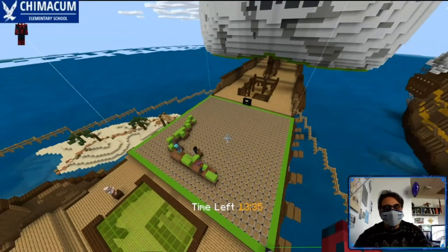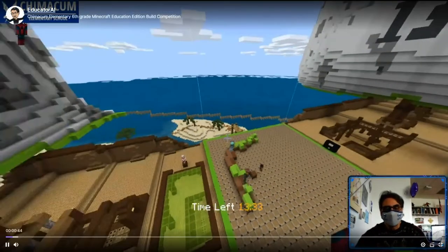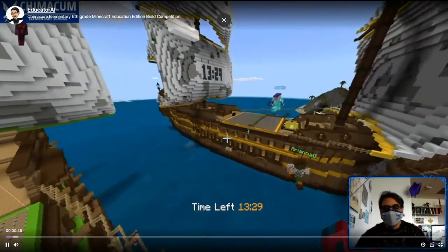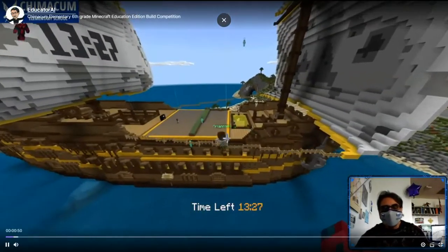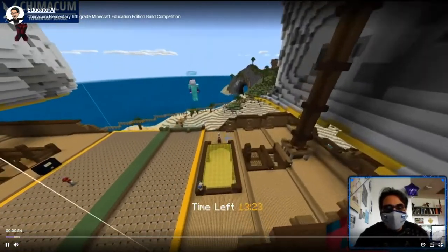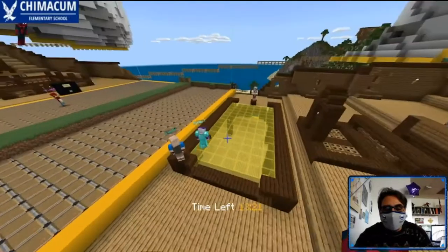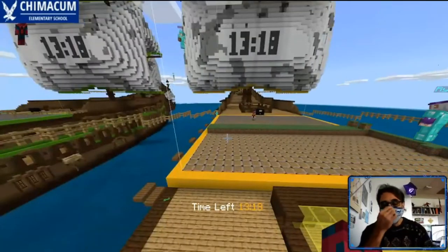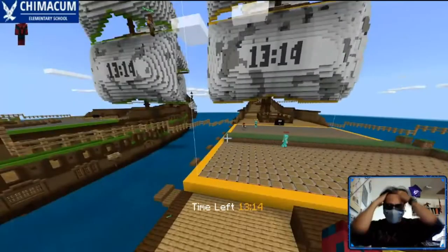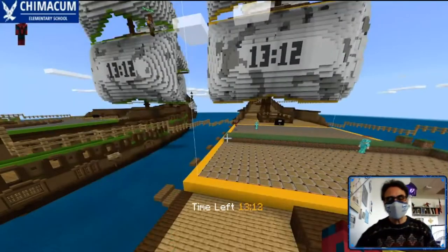Look at the green team — they're off to a great start. So the rest of the class is in here and they are spectating. At the end of the build, they will stand on these glass platforms. Every person who stands on one color gives that team a point, and the team with the most points wins.